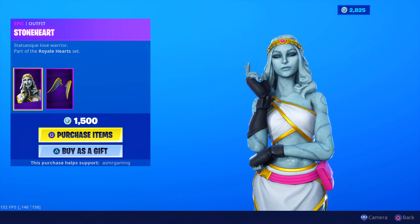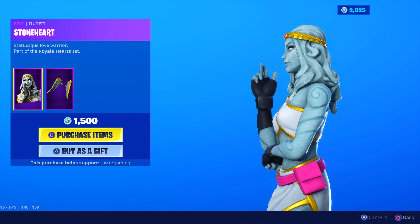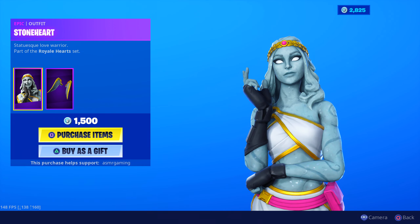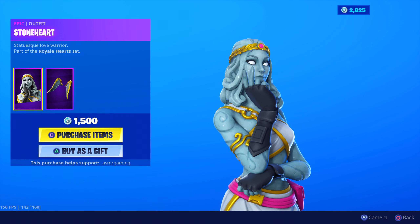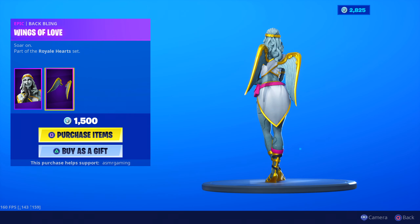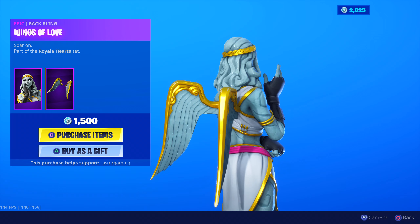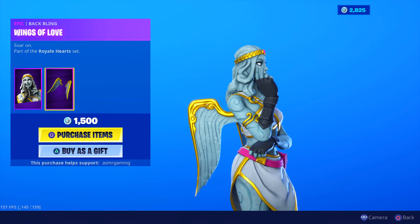The gold and white colors really go well together. There's like a pink little pouch here on the side. Belt. Sandals. Boot sandals — whatever those are called. Looks pretty cool actually. 1,500 V-Bucks. Epic skin. Wings of Love back bling. Soar on. Part of the Royal Arts set. These are some pretty nice wings. I actually like these a little bit more than the Love Ranger wings, because of the gold colors.